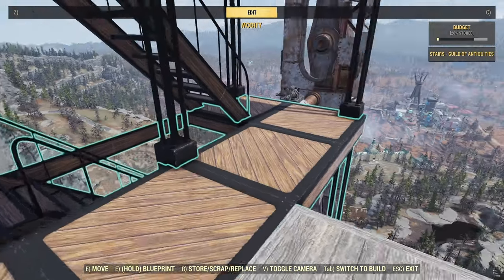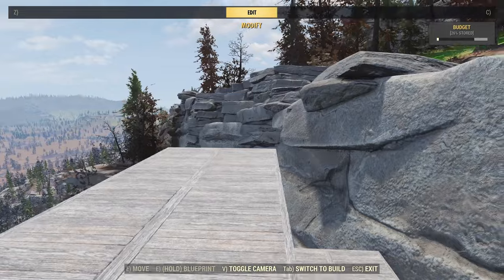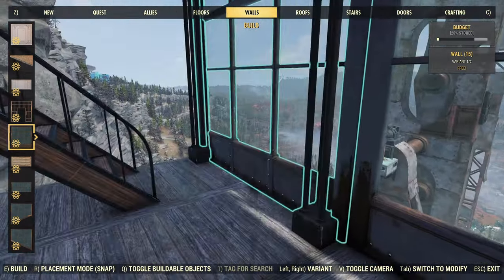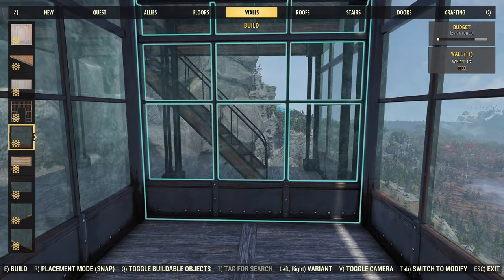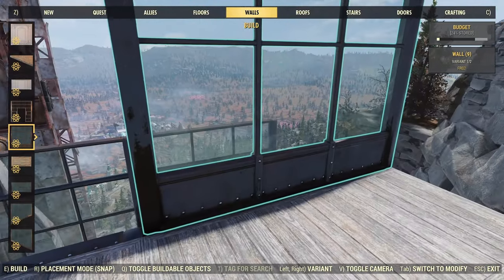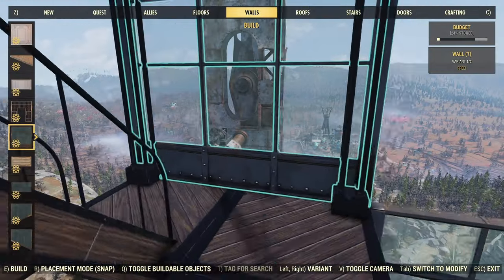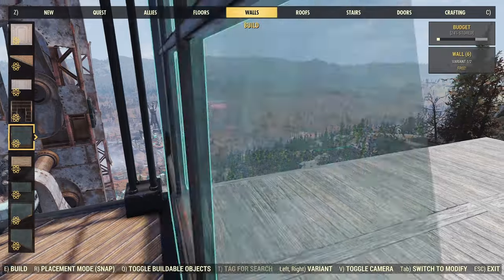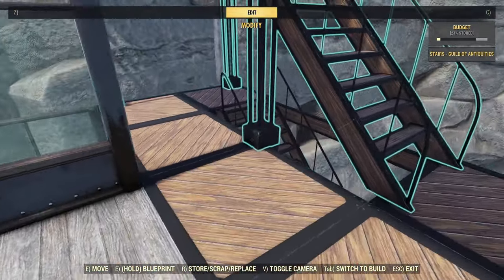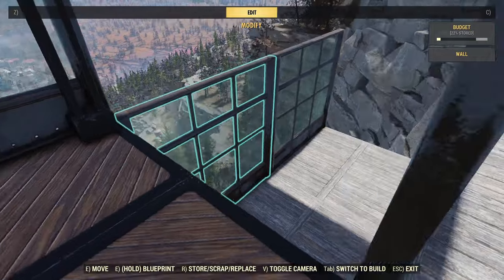With all the stairs in, we can now put the side rooms on — this will have three rooms on this side and I'll add two more on the other side later during the decoration phase, giving us a nice staggered building on the side of the cliff. Getting some walls in using the glass ones — these were originally added to 76 in the season two scoreboard back at rank 99, though they do pop up on the Atomic Shop from time to time. We're going to have these facing front to back, with solid Halloween walls on the ends. We'll use half walls here and solid ones on top for a little variation.